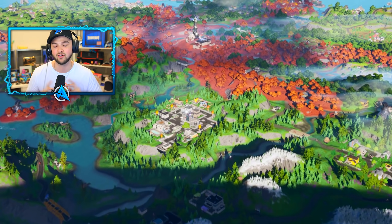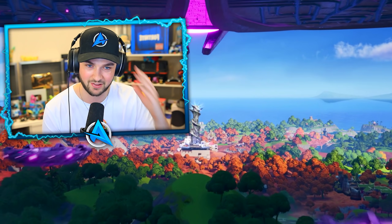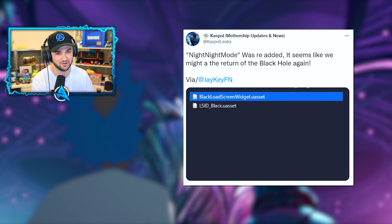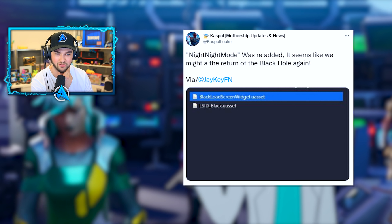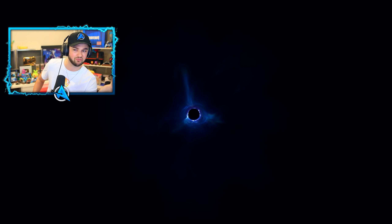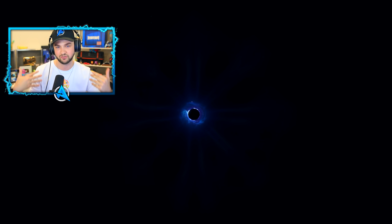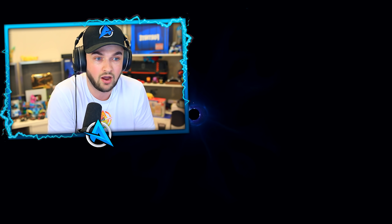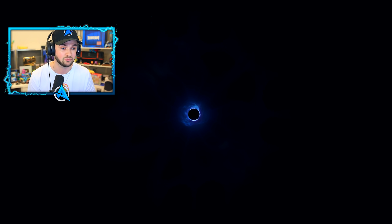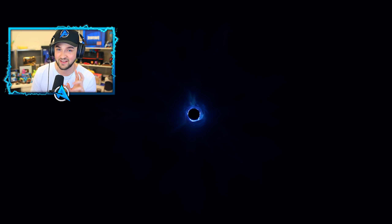This Fortnite season is set to end on a Sunday, which isn't very usual. According to leaks, it seems we're going to go straight from the live event on Sunday into downtime. Night Night mode has also been re-added — this is what happened the last time we got the black hole, when servers were off for a long time. Looks like that's going to be happening again, and they're going to be reusing this ability to take the servers offline as soon as the event finishes. We could be in downtime for one or two days, ready for the new season to kick off. Normally new seasons start on a Tuesday, so Monday could be completely blacked out with the black hole returning.